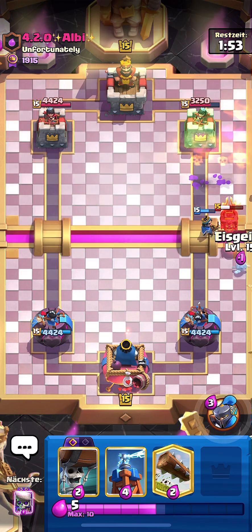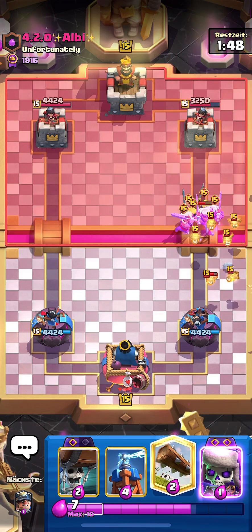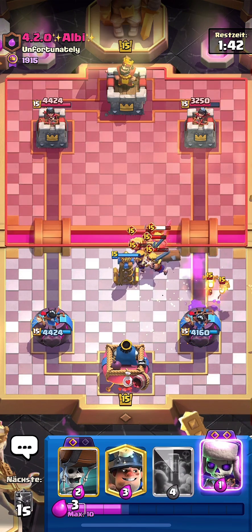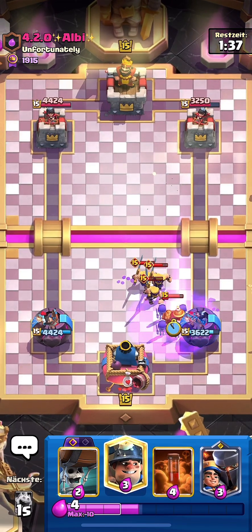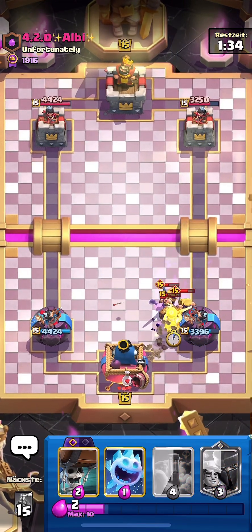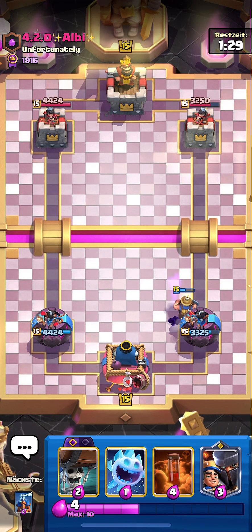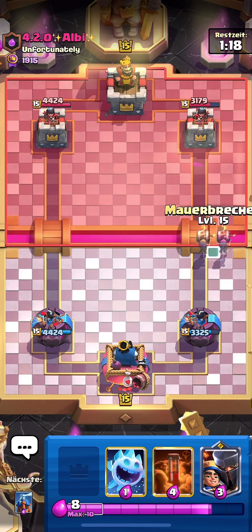I'll Poison those Skeleton Dragons so they die and I get more value out of my Little Prince. This is gonna be a little tough — I can't play Evo Skeletons because I know this guy is gonna Arrow or Zap them. He goes Miner, so I'll go Evo Skeletons and be ready with my Miner. There's the Zap — I'll Miner and we shouldn't take damage from those Pups. I'll just chill, take my elixir, and be ready with Wall Breakers if he goes Lava at the back.